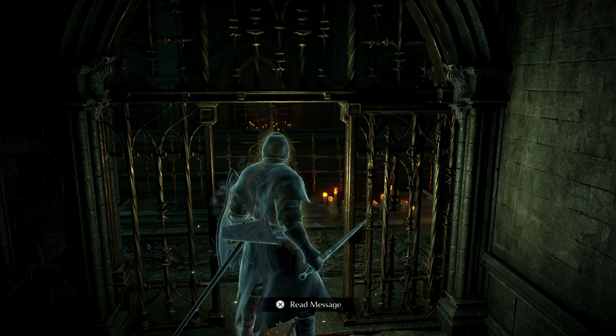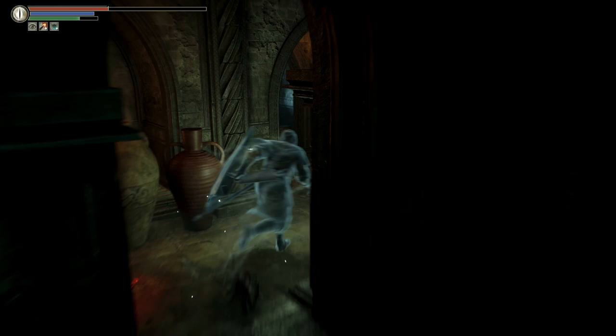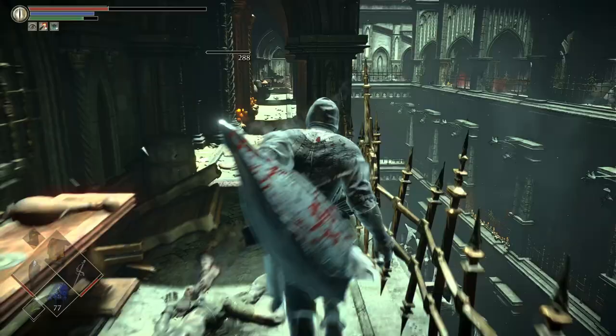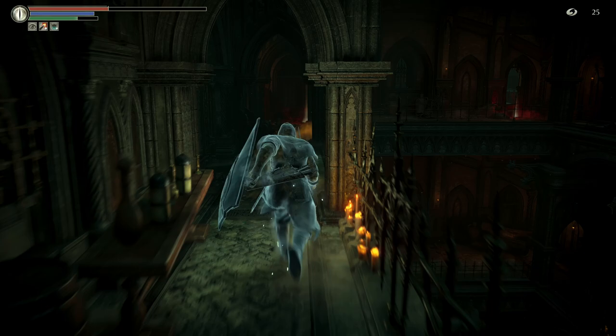Okay, so with that out of the way, let's get moving. I'm going to assume that you have all the doors open in Tower of Latria so we can just run right to Rydell's location. You do not need the key to his cell in order to fight his Black Phantom — he's not actually even in the cell. You just have to run to his location and you can fight him.